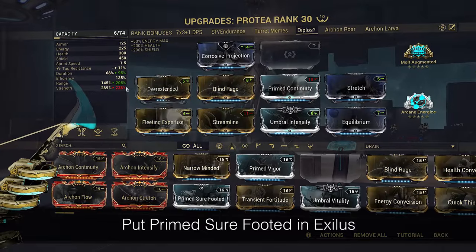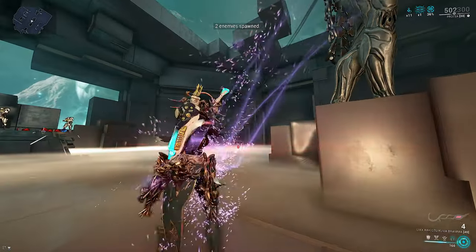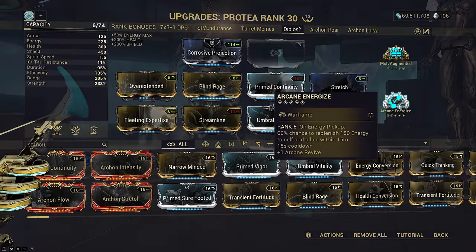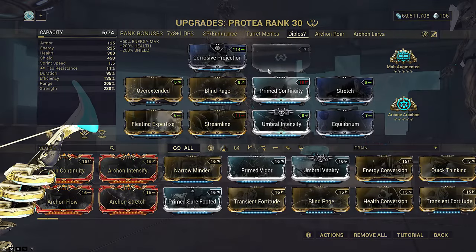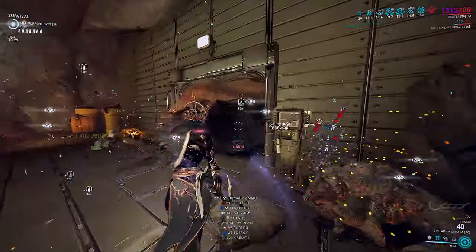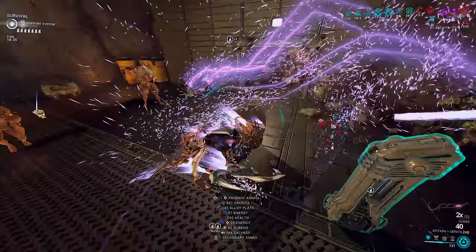Equilibrium ensures the orb drops from the nuke can be picked up for maximum energy economy. Yes, all ammo, energy, shields, and health are reset when Temporal Anchor ends — meaning all ammo, energy, and health pickups are thus wasted during the anchor. If you're more experienced, you can skip Energize and use another arcane of your choice, such as Arachne. This is also why you want to cast Temporal Anchor first before spamming all your other abilities. Since abilities themselves are not reset, hopefully the orb drops from Dispensary are still there for you, assuming you didn't pick them up mid-anchor by accident.